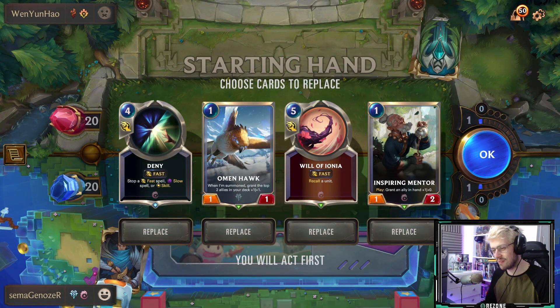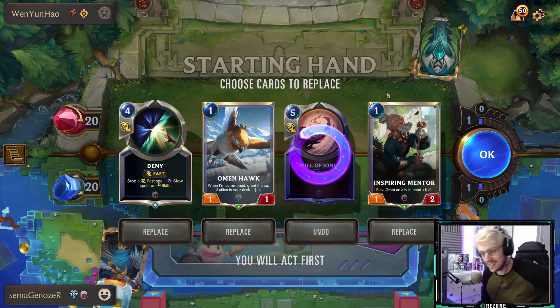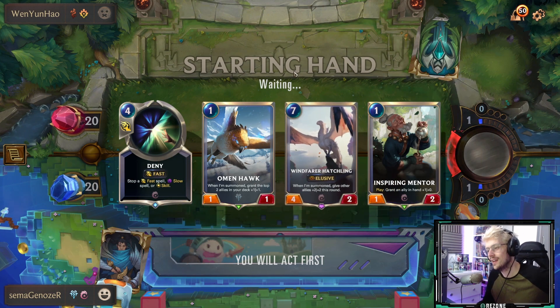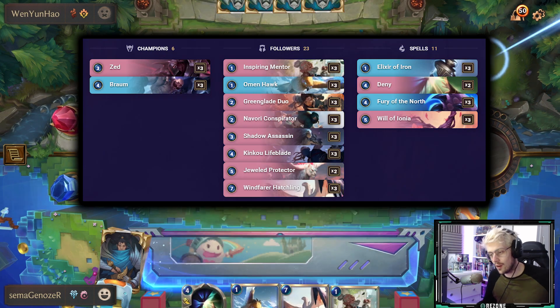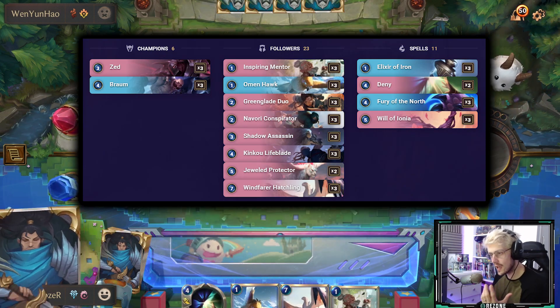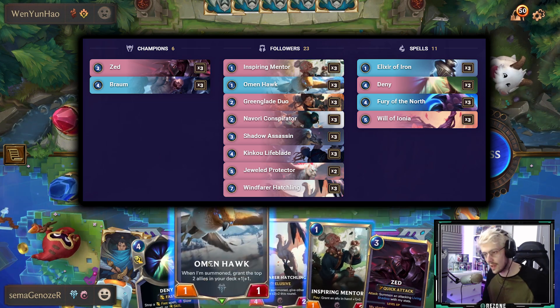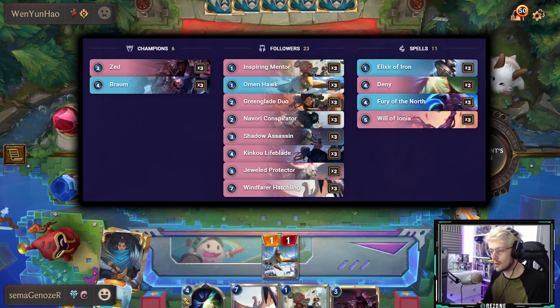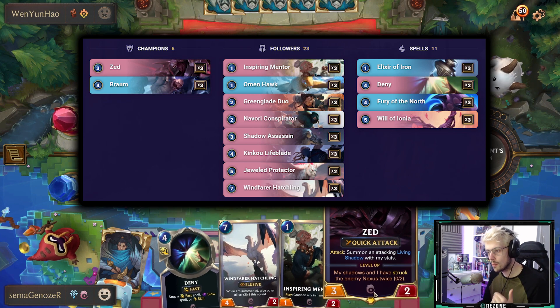We are back with another deck highlight video. Today we are bringing back elusives — a Freljord Ionian deck. At the heart of it there is Braum, there is Zed, and an abundant supply of elusives, with a little bit of omenhawk and inspiring mentor thrown in to buff up your elusives and make them even beefier than before.